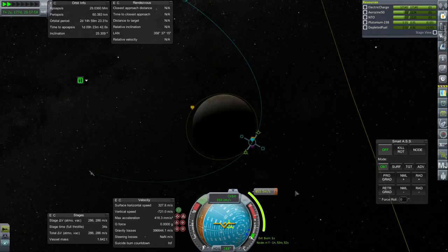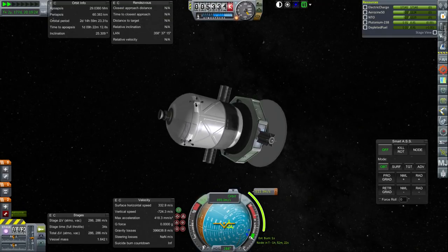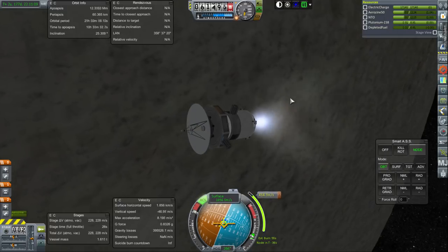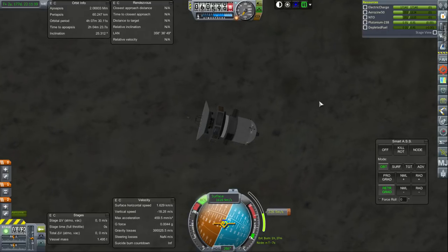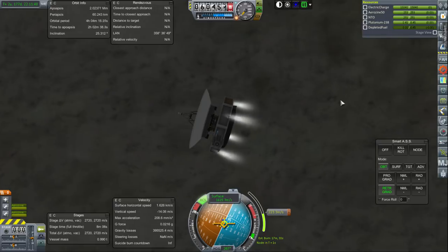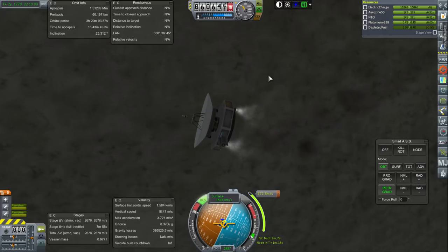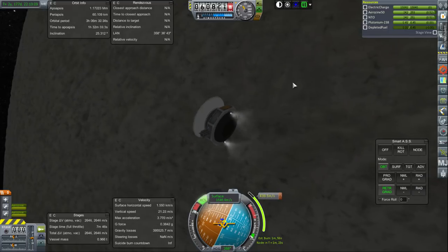To make a tight orbit around Europa we're talking about 500 meters per second, so this stage is going to end up in a loose orbit around Europa and then this stage will have to do the rest. We're going quite a bit faster with respect to the surface than I thought — Europa's orbital velocity is fairly close to the moon's, it looks like. We've staged and I accidentally locked the fuels, so I'm going to have to go to the space center and come back. Okay, we are all good and continuing to make orbit around Europa, bringing apoapsis down. We've got 2,600 meters per second in this probe.